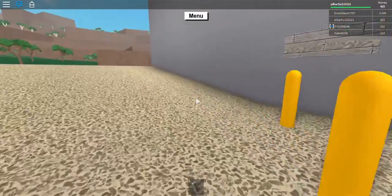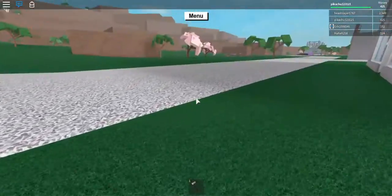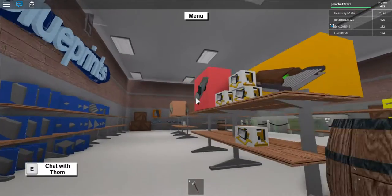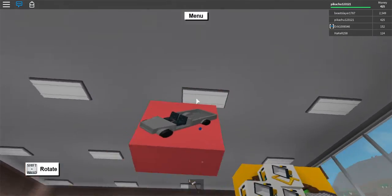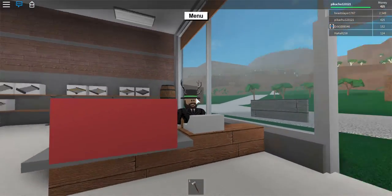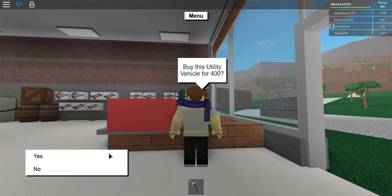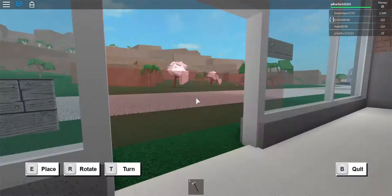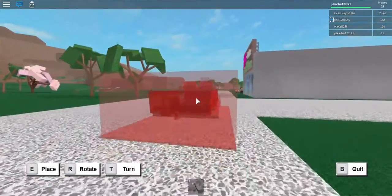Boom! Look at that — 425. Now I want to see how much the car is. Here it is — I have enough! I would like a utility vehicle for 400. Open the box and then you can place it on your land — you can place a little parking space on your land, which is really cool.